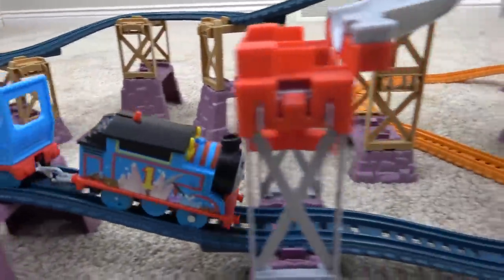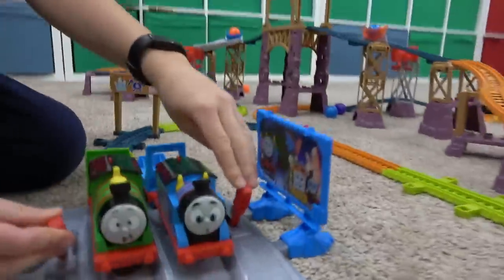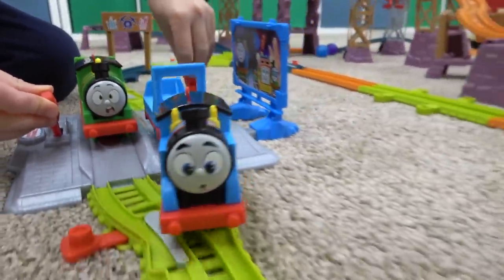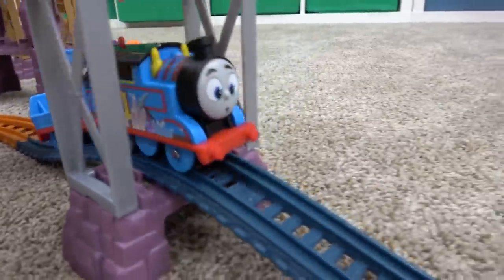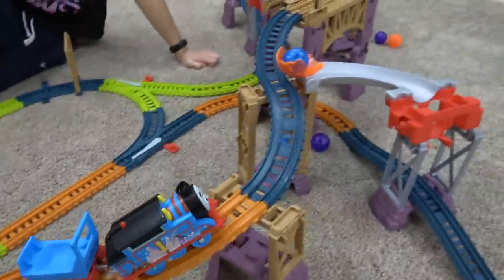Last engine standing here on the Crystal Cave set. Layout number two — we're gonna go this way. Thomas goes first and he will come under and pass Bulstrode. Let's get ready to release Percy going straight. Thomas is gonna knock over the first crystal — knock it down. Oh no, it didn't land! Percy will knock it over.